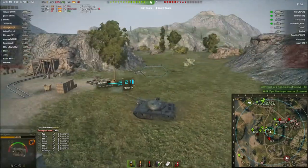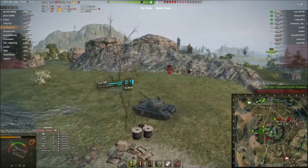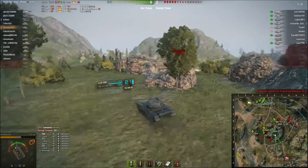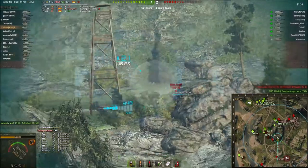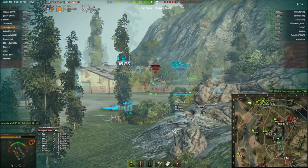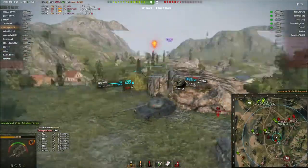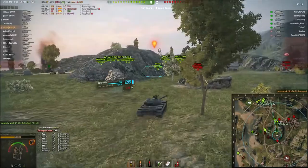Both enemy heavy tanks took a pounding in the middle and are not interested in poking against me since I can basically kill them, so they've backed off. I reposition to see if I can get shots on something else. I come into the middle and spot the artillery. I wait for my gun to aim in — which is 3.4 seconds, an eternity for this tank — and I essentially take him out of the game. That is one less tank I have to deal with.